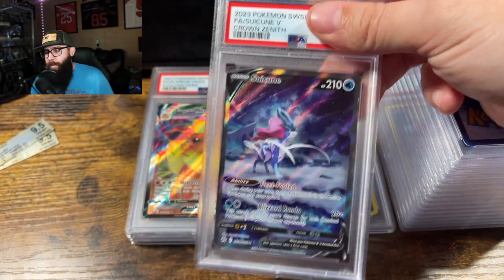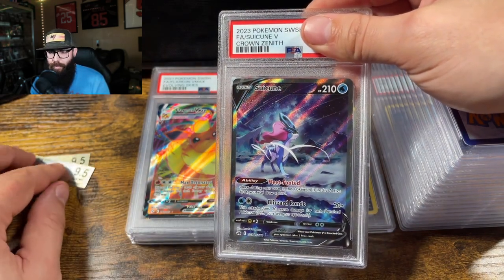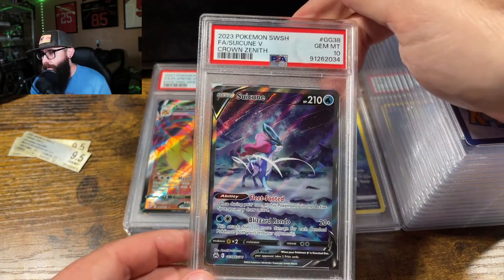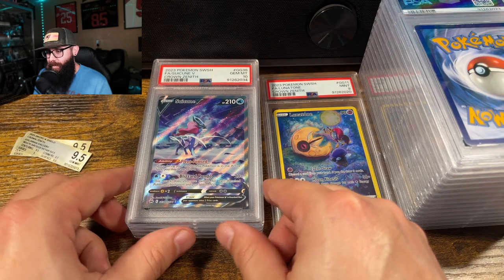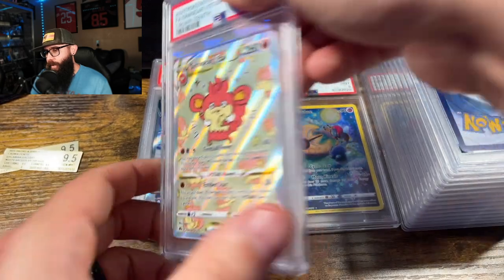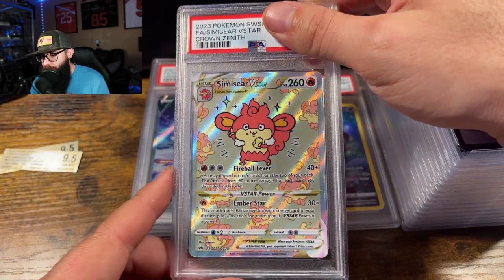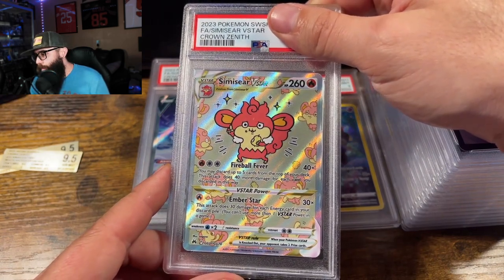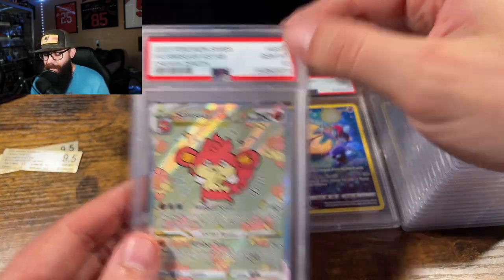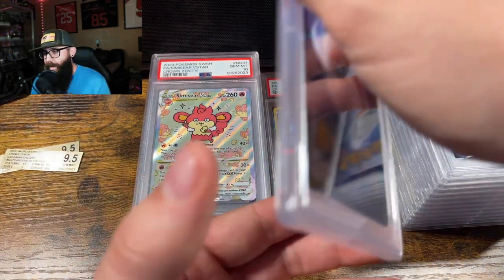This is the second Suicune. I thought they both looked absolutely pristine. Gem mint ten — all right, so we hit the double Suicune. BGS crosses over, that much we've learned — for the most part, obviously there are exceptions. We got the Sims here from Crown Zenith. A lot of these cards were Crown Zenith, and we got another PSA ten. Look at the cert numbers, man — absolutely insane.